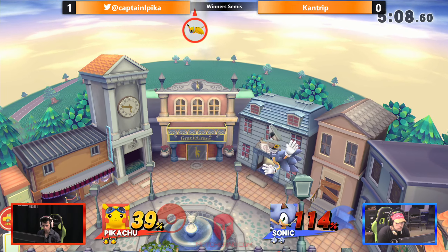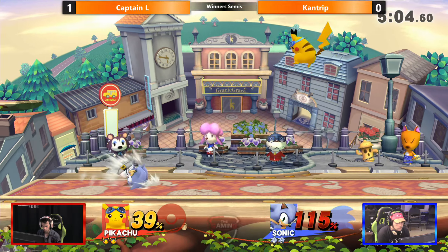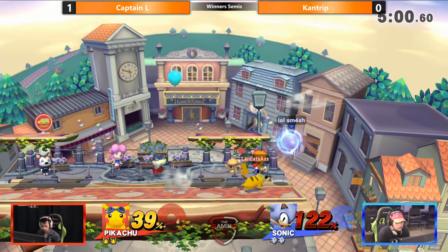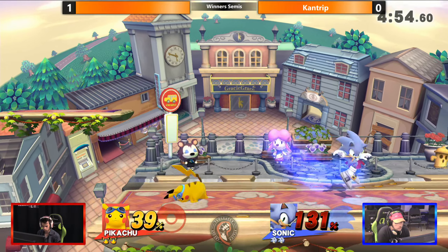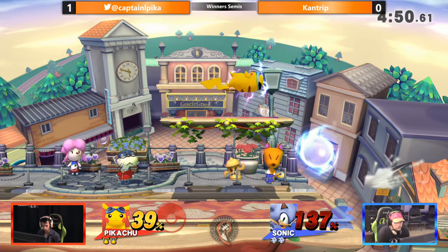Kantrip has finally gotten an action hit. This is kind of a similar situation we saw earlier in this game, but Pikachu does have a fair amount of trouble coming in. The Thunder is not that consistent. You could get fair drag down up smash, but eventually it'll happen. Kantrip does have a fair amount of time to get back in, if he can get past Captain L.